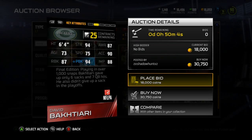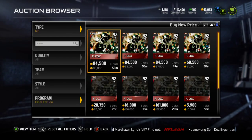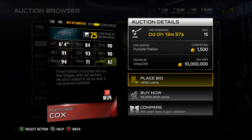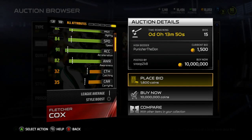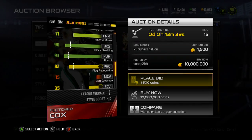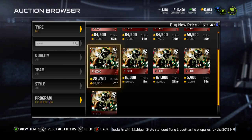The best card is Fletcher Cox, right end. He's currently sitting at 85k, so that's the one you want to pull from a bundle. He's got 84 speed, 90 strength, 91 acceleration, 93 tackle, 90 block shed, 94 power move, 71 finesse, 82 play rec, 82 awareness, 78 jumping, 86 hit power, and 90 stamina. That 94 power move is really solid. It's a 92 overall card — definitely a great card for Eagles fans.